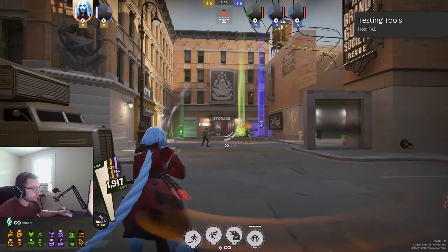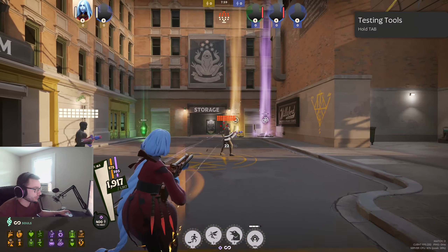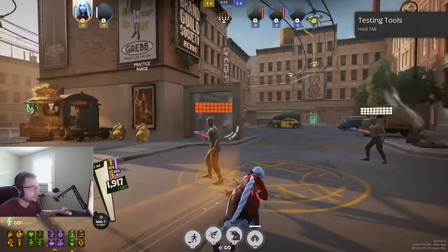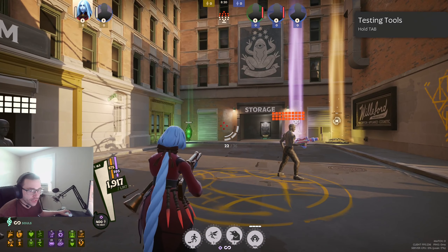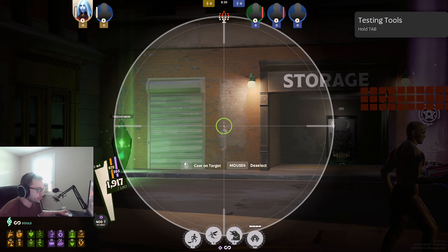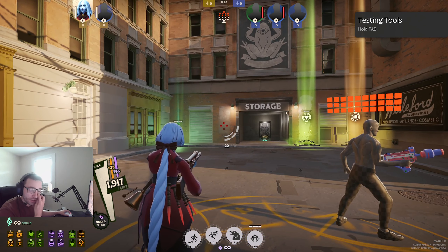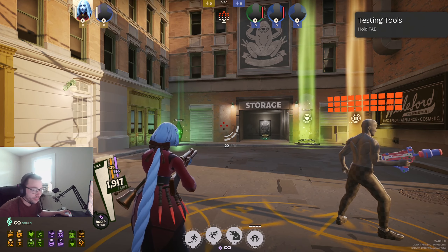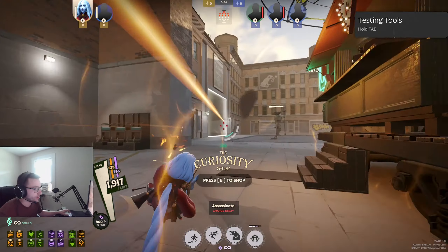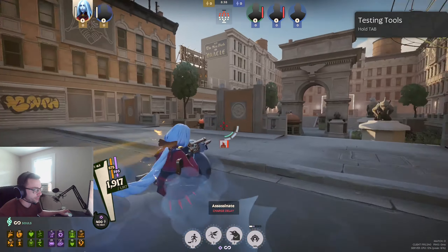You can do multiple shots in a row too, so you can really combo this and take people out fast in a fight. When you first click it, it shoots and then stays zoomed in. So just get used to immediately right-clicking after you press the quick shot button — it'll pull you right out very quickly.